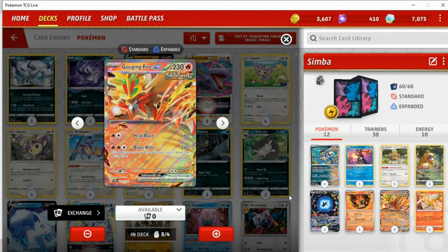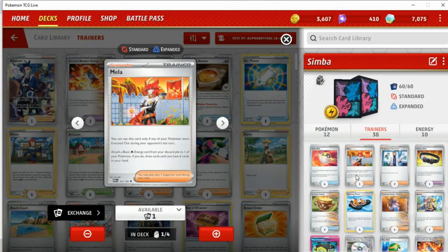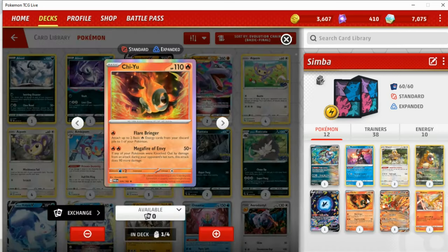There's also a reason why you should probably play Prime Catcher in this deck. One copy of Mela — Mela has been a godsend in some games. This card is straight up better than Sada in some situations: there are times where I've had two or three energy on nearly all my Gouging Fires and setting up another one isn't necessary, but getting a bigger hand size is. You could also use Mela to power up Chi Yu, which is a very nice single-prize attacker we're playing in the list.